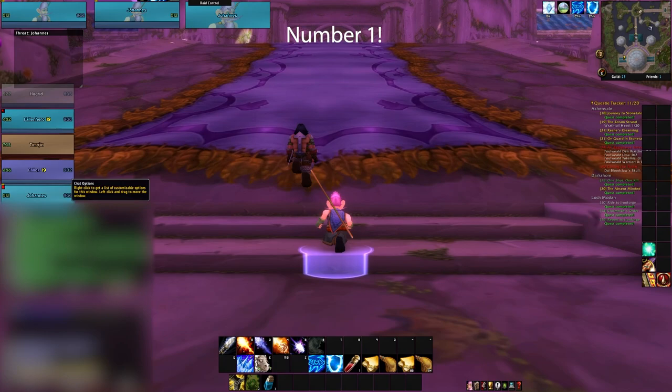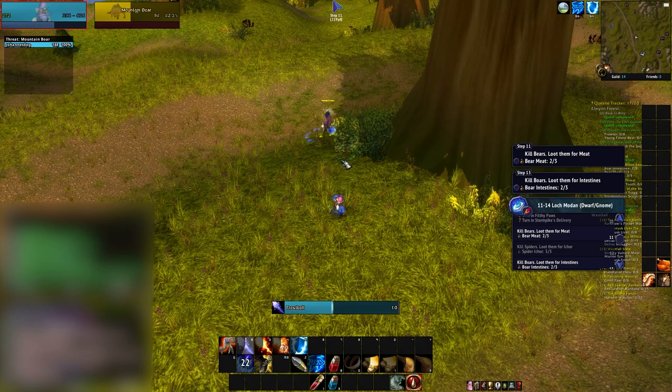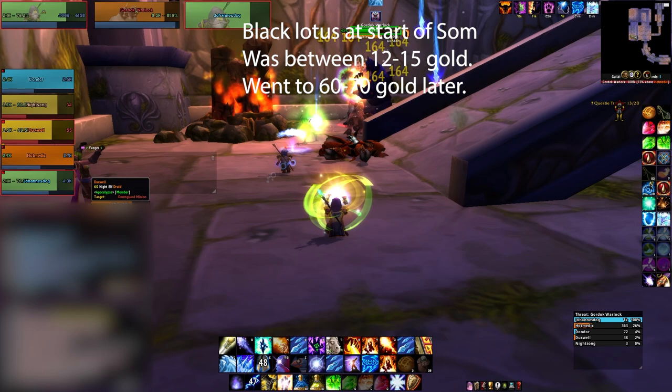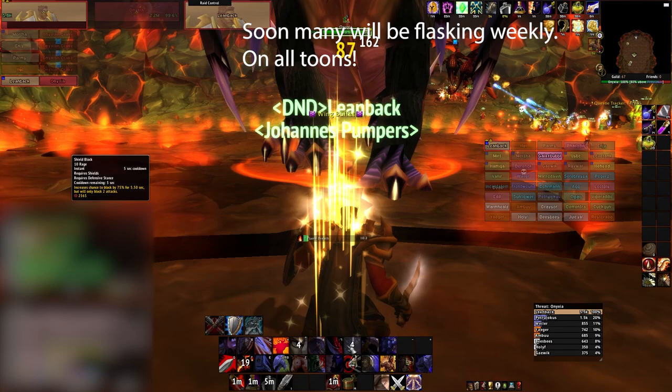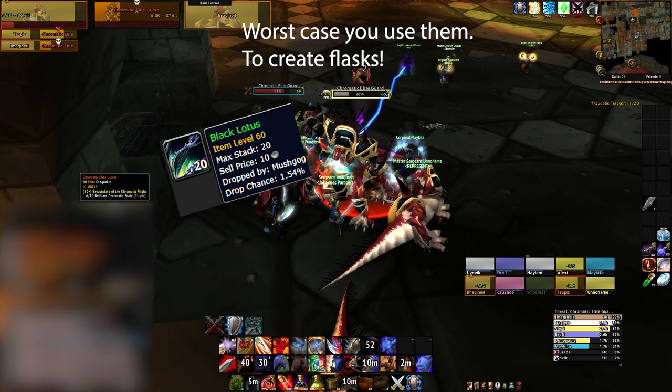Number 1 for Classic Era investments: Black Lotus. They are usually around the 20 gold mark and spike up during raid days. As more start raiding on Era, they will go up. A Black Lotus in Fresh Season of Mastery was around 12–15 gold at the start and went to around 60–70 gold later. With the inflated economy of Era it is only 20 gold — a massive price difference — and I already see an uptick in people looking for Lotus. When more people start taking raiding seriously and raiding every week on all their toons, these will shoot up. I recommend if you invest into anything, it's Black Lotus, as you can also use them for flasks if you don't end up selling them.